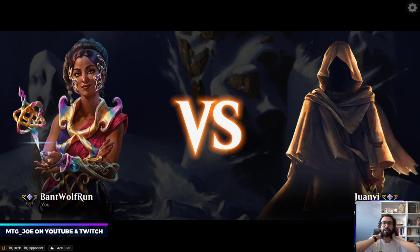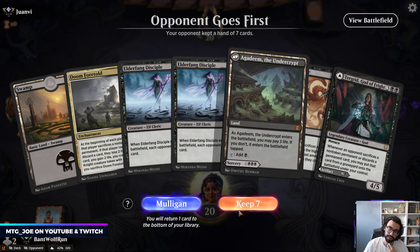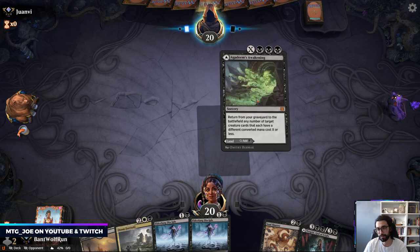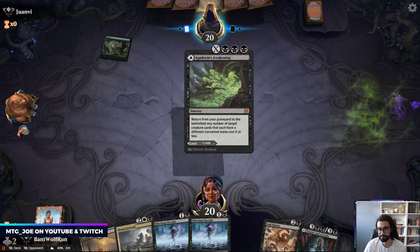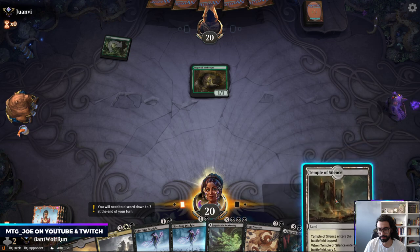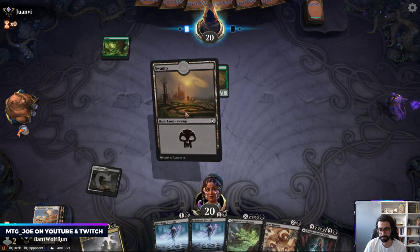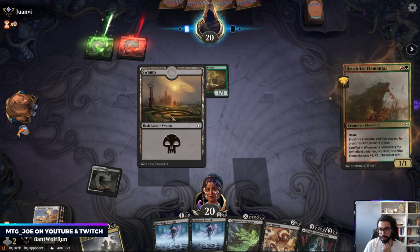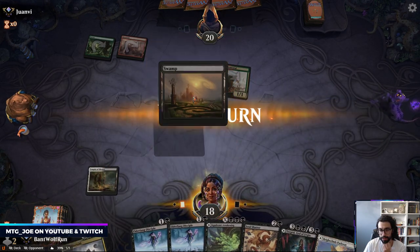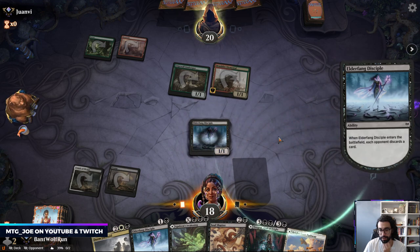Opponent's deck was actually pretty cool — using that shell with the party enables Winota. Opponent goes first. I think we're going to try this, just play this tapped; we're on the draw anyway. I think we go tap-lined here, just get our lands out on curve. Against Adventure decks we need another sweeper. Yikes — Gruul. Gruul's going to be a scary one.